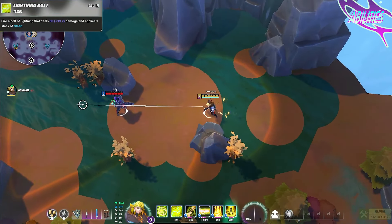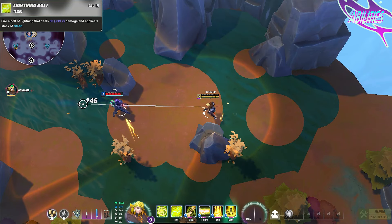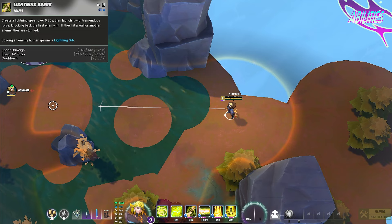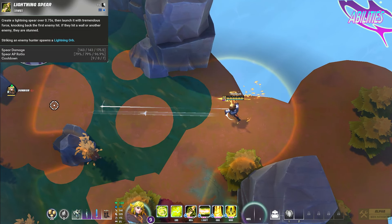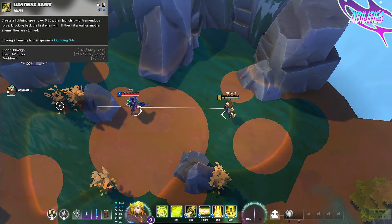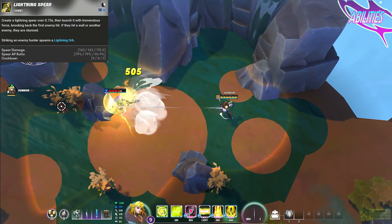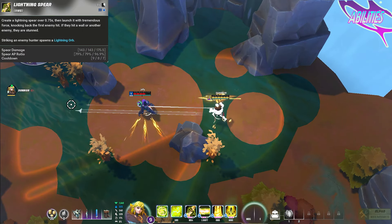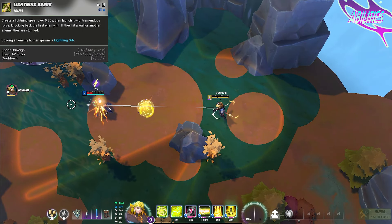Joule's primary fire is a long-range lightning bolt shot. This shot deals damage to the enemy it hits and applies one stack of static. For Joule's secondary fire, she has a lightning spear knockback ability. Charge up a lightning spear over a short time and then release it to throw it out. The spear knocks back and damages the first enemy it hits, stunning enemies if they are knocked into an obstacle or another enemy. Additionally, landing this ability will spawn a lightning orb and apply one stack of static.